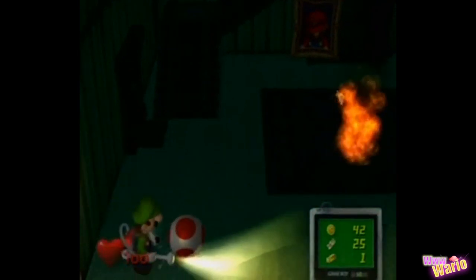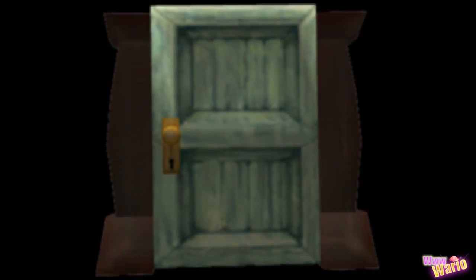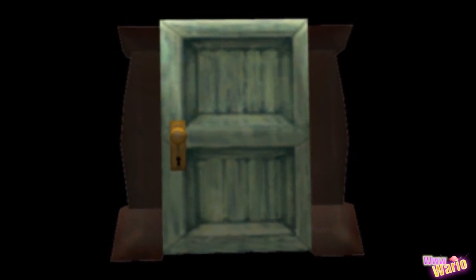Many unused models and textures can be found throughout the folders of Luigi's Mansion, like this unused creepy door. While all other doors belong in a folder called "models", this door belongs in the effect folder, meaning it could have a completely different purpose. A model of an unused diamond called the Turara can also be found. Whether this is an early design of a diamond or a completely different valuable object is still unknown.